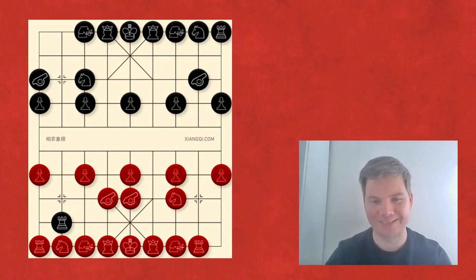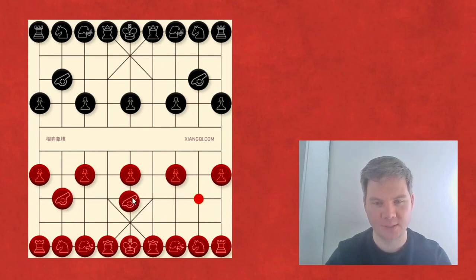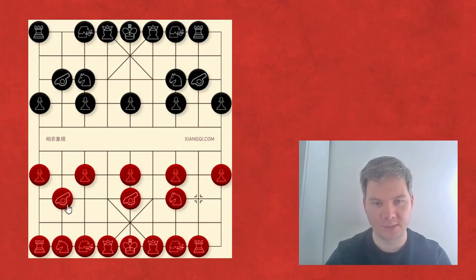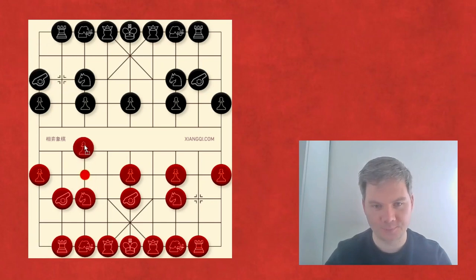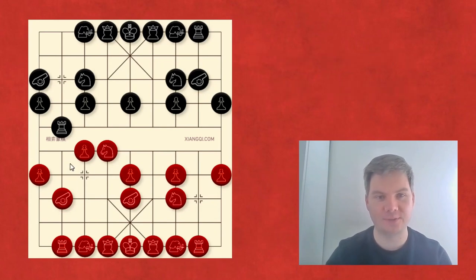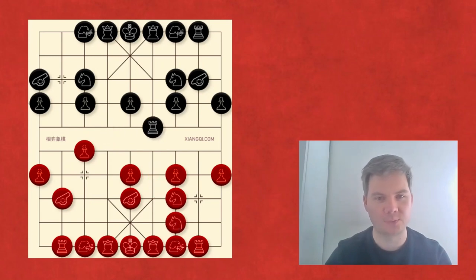A couple videos back I did something similar about the horse. Let me reset the position. Red wanted to get his horse out in this fashion, and I thought let's go for the center — because chess knights are good in the center, right? Black started kicking my horse around, and the resulting position was really ugly.